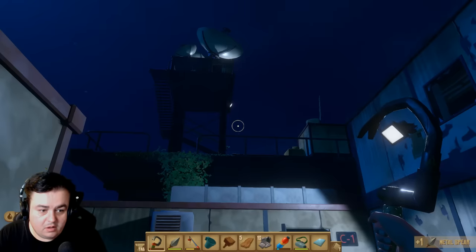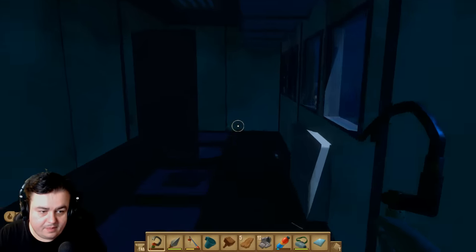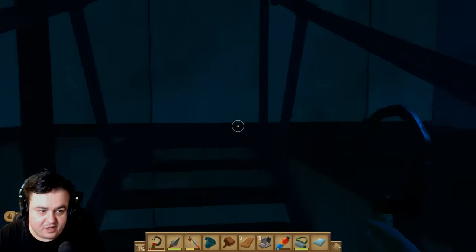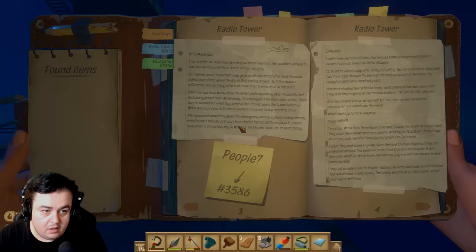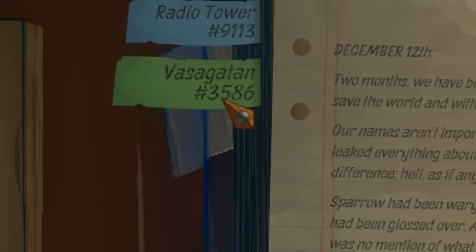That must be it. Let's look at our notes then. We have a blueprint headlight. Have you got any blueprints? I haven't got a blueprint. I think maybe... I don't even know you have to put them in the research table. Press T. There's notes and there's a number. 3586.